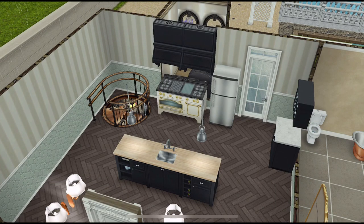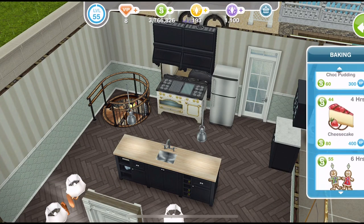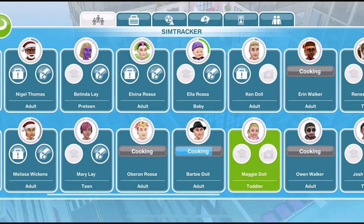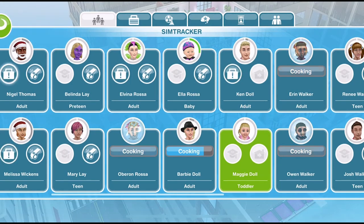To age your baby up into a toddler you need a birthday cake, so you go into baking on a stove, find a birthday cake which costs five LPs and one day to complete. Once your Sim has baked a birthday cake you can give that to a baby and they will turn into a toddler. Once you've completed the Life Dreams and Legacies quest, your Sims will just begin to age automatically — you can see here that this baby has a green circle around her, meaning she's aging automatically and will no longer need a birthday cake.